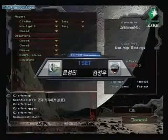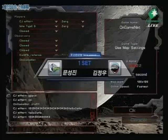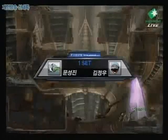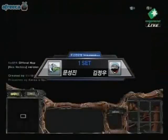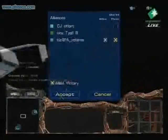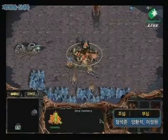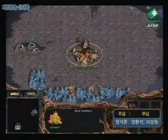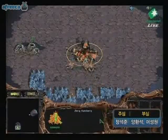We're playing on Medusa here. It's a Zerg versus Zerg — Type B and Effort. Before we get started on talking about the players: Type B is on the left for Height and Effort is on the right for CJ, and they're both Zergs. Type B is in yellow at the 6 o'clock, which puts Effort in red at the 2 o'clock position.